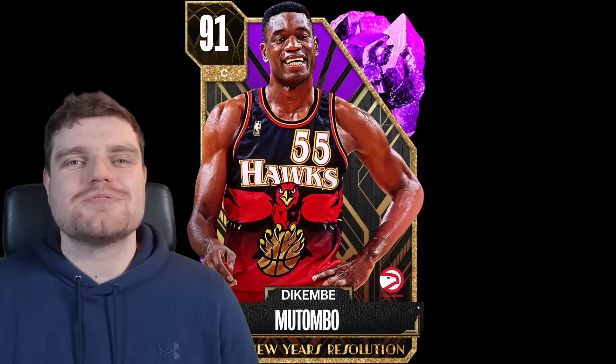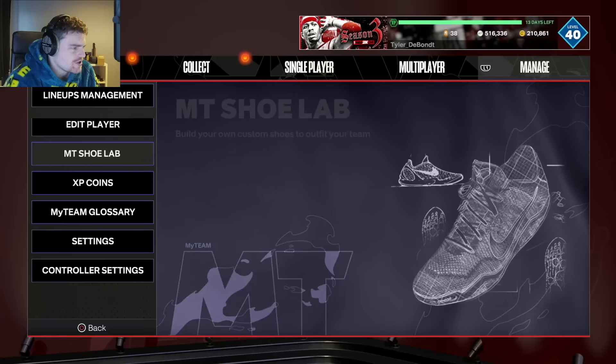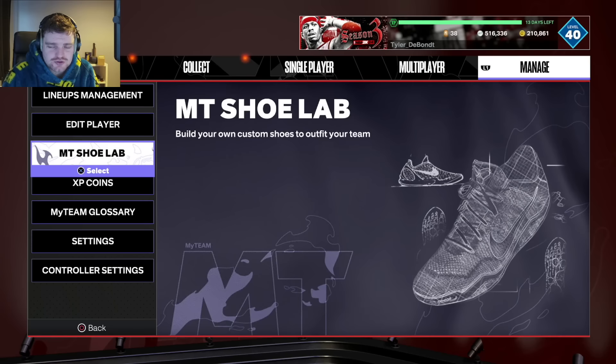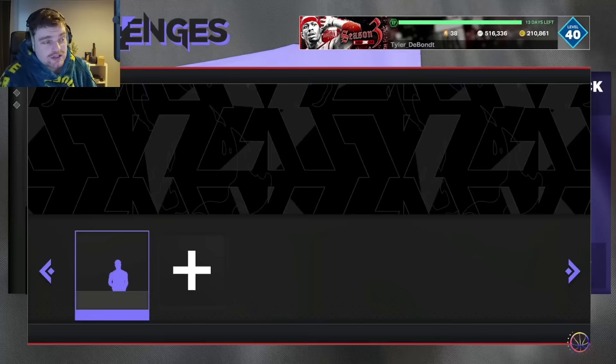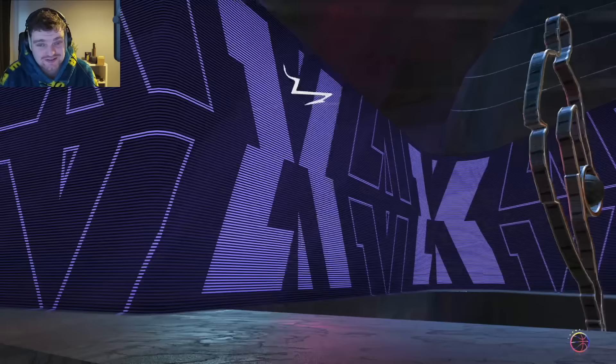With real player percentage you'll make them eventually. I put a shoe on Dikembe for plus 4 three-point rating. Luka is our point guard for his passing. Luka's Evo — 25 steals — is not the easiest. With a 67 steal rating, getting 3 steals in a game can be awkward, especially playing online. The problem is also that you can't even call pick-and-pops properly.